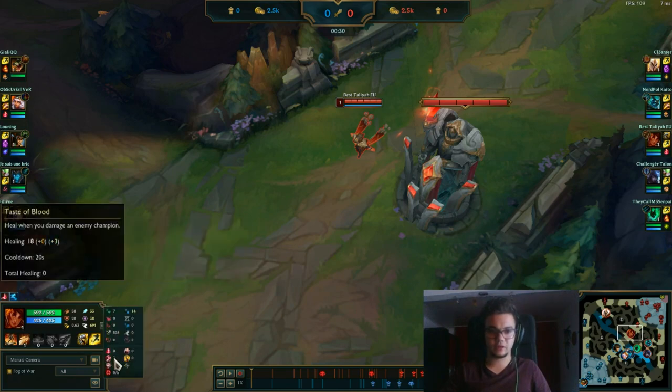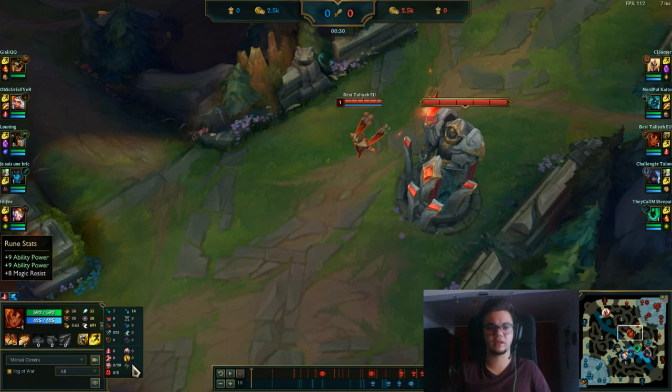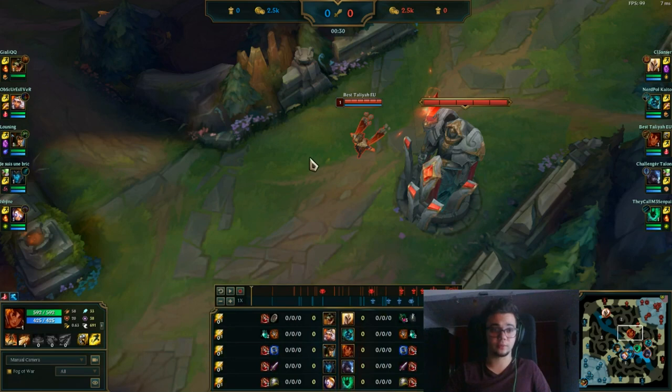Here you can see the runes. I'm playing with Electrocute, Taste of Blood, Eyeball Collection, Ravenous Hunter, Presence of Mind, and Coup de Grace. I'm going for Magic Resist since I'm against Cassiopeia in mid lane. Pretty difficult matchups like Syndra and Cassiopeia — even those can be difficult if you want to kill the target.